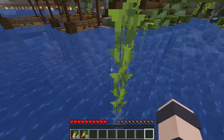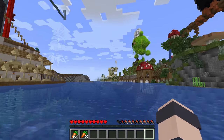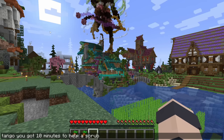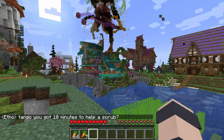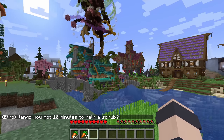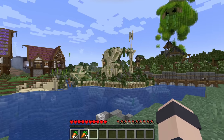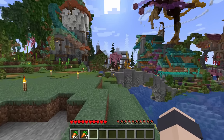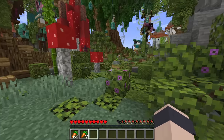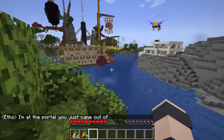There's stuff everywhere. Tango, you got 10 minutes to help a scrub? I wish I had one of these houses — they're all very beautiful, I could live in one of them and store my stuff and sleep on the couch. They wouldn't mind, right Tango? Tango flew away — what a guy, he just left me here.